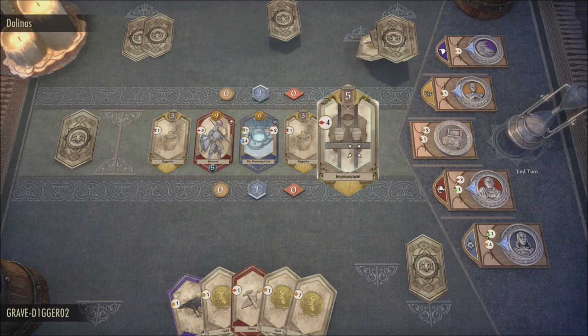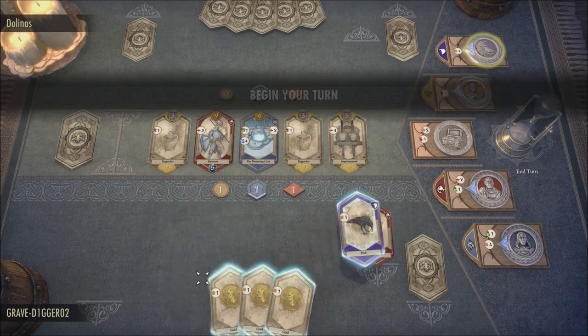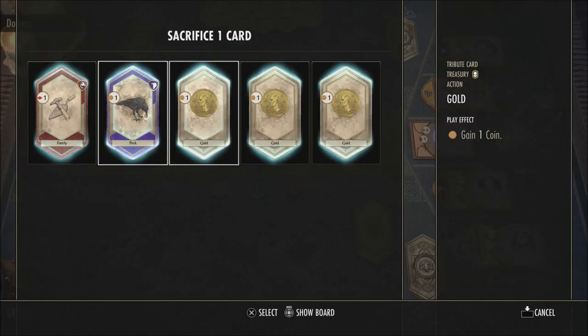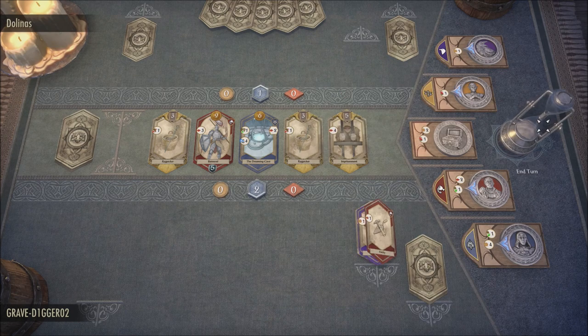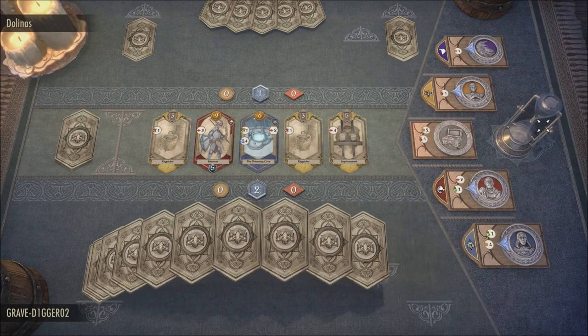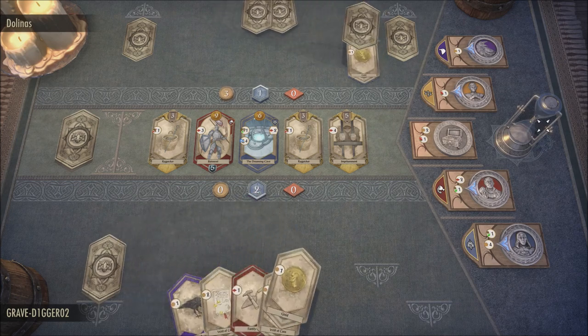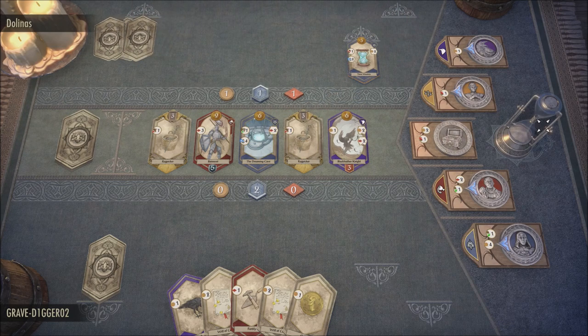Also, what you will get included with this when it comes to other benefits with ESO Plus: you will get the crafting bag which gives you unlimited storage space for all your crafting materials and tools, double bank space for all your characters on your account, a 10% increase in experience, gold, crafting, inspiration, and trait research rates. Also double furnishing and collectibles, exclusive ability to dye costumes, and double transmute crystal storage.